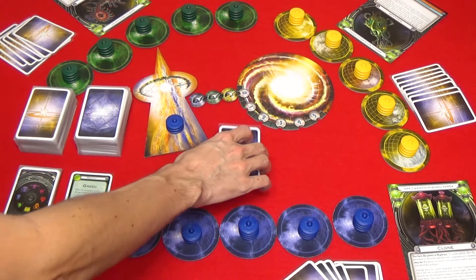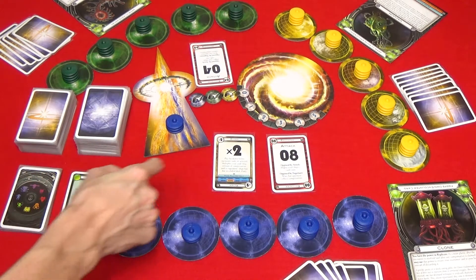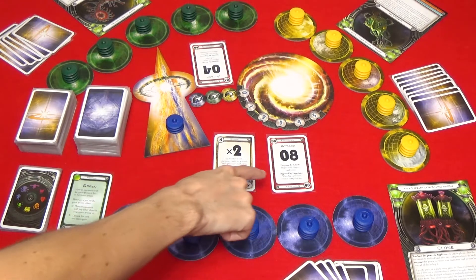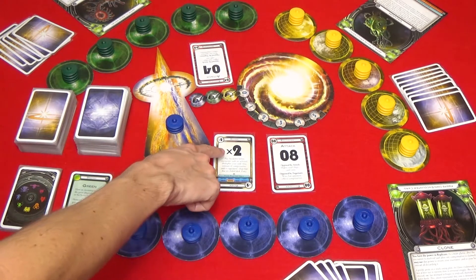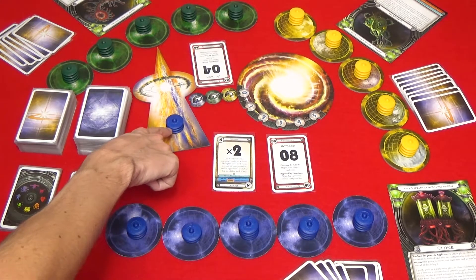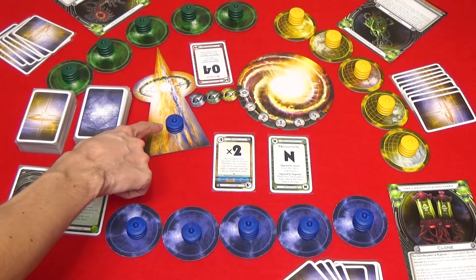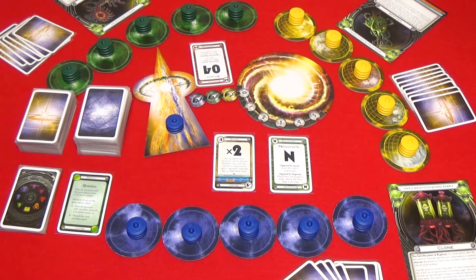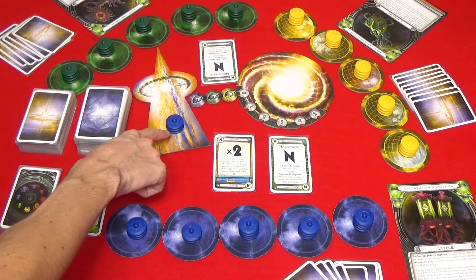Kicker cards are placed face down during the planning phase before any encounter cards, and you tell your opponent that you're going to use a kicker. You reveal your kicker when your encounter card is revealed. If a player plays an attack card with the kicker, the kicker multiplies that card by the kicker's value. So in this case it's times two, so they would have 16 plus their three ships. If the player with the kicker plays a negotiate card, their compensation is multiplied by the kicker's value. If they would normally receive three cards as compensation then they would receive six cards if they played a times two kicker. If there's a failed deal, the number of ships lost to the warp by the opposing player is multiplied by the kicker's value. And this player would lose just the normal amount of ships, which would be three.